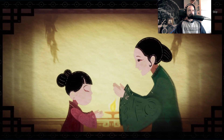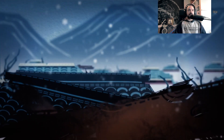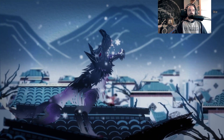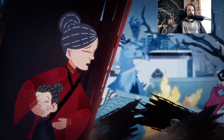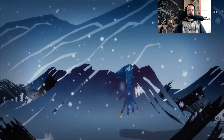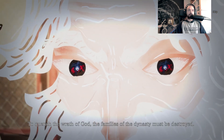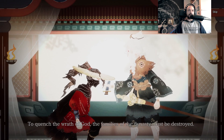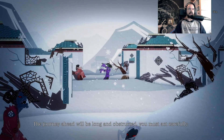The snow feels warm. These folks are cursed. To quench the wrath of God, the families of the dynasty must be destroyed. The journey ahead will be long and obstructed. You must act carefully.